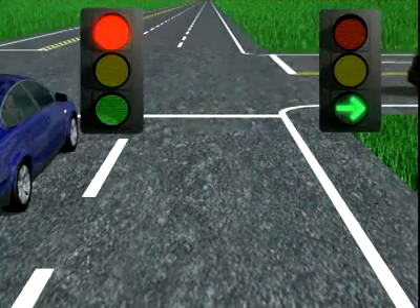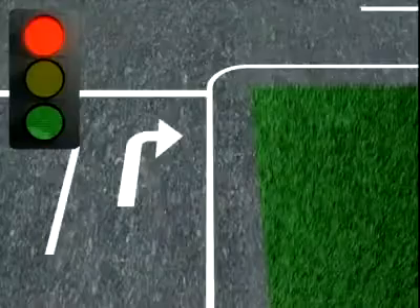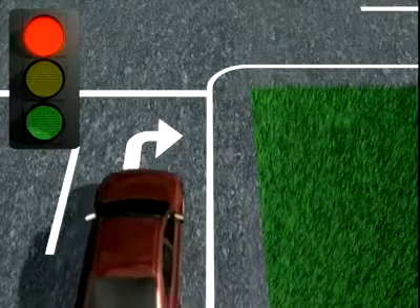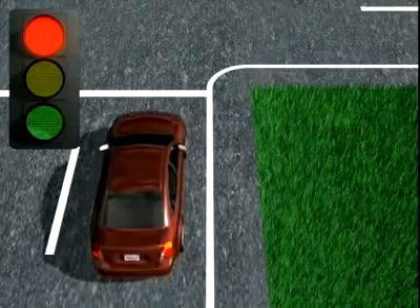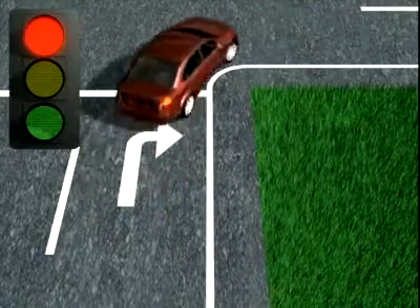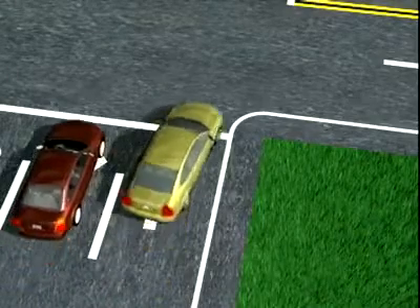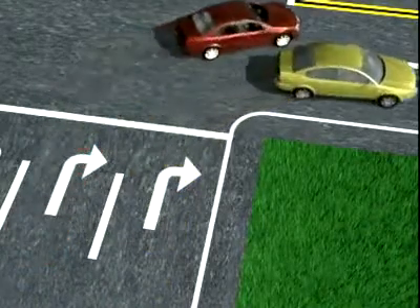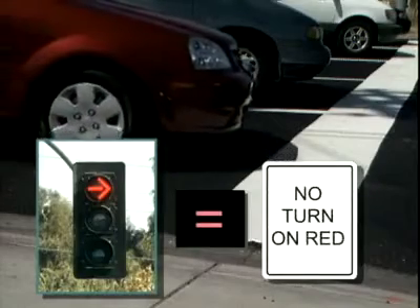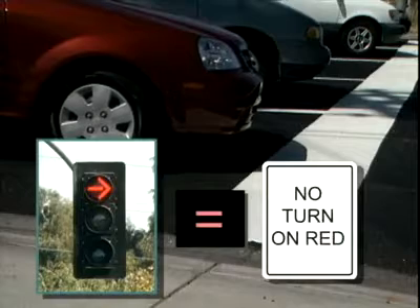Even if the lights for the through direction are red, at most intersections you can make a right turn on a red light after making a complete stop. Stop behind the line first, then slowly pull ahead to check for traffic. This is also true for multiple-lane right turns — be sure to remain in the same lane you start from.